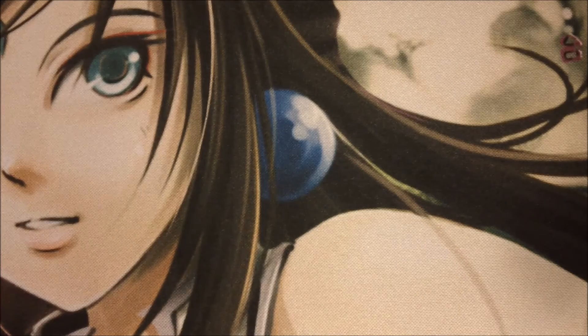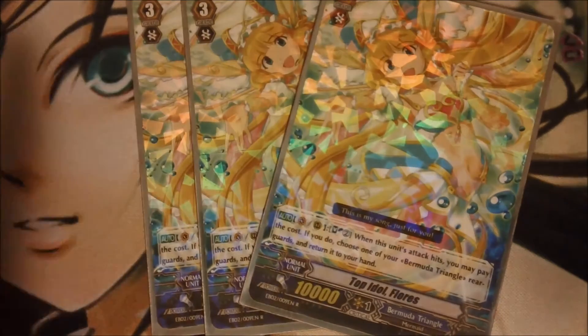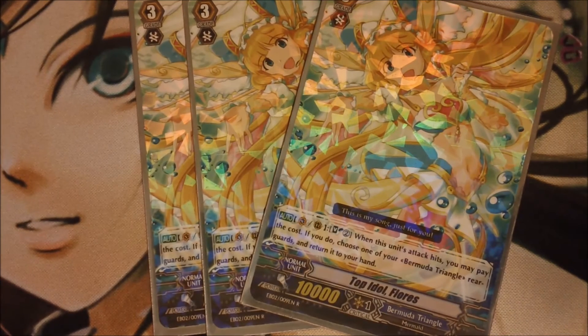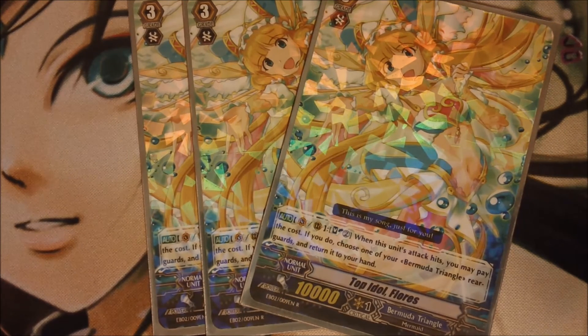As the backup Vanguard, we have Flores. She's just as good a card and can be used as a rear guard as well, which makes it really nice. If her attack hits a Vanguard or a rear guard, you can soul blast to pop a rear guard back to your hand to use their effects again. So you'd have either Perla or Rio attack first, then use Flores to attack and bounce Rhea back to your hand. Even though she's not as good as Lena, her effect triggers every time she hits rather than just once on ride. She's definitely a good backup Vanguard or rear guard.